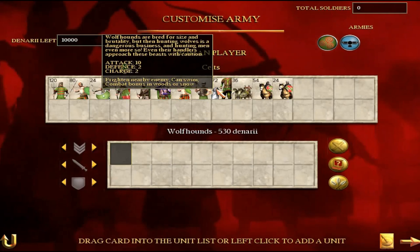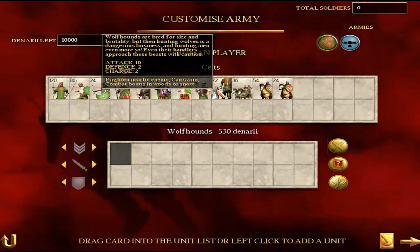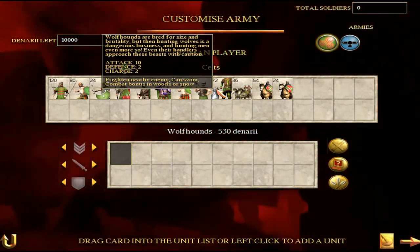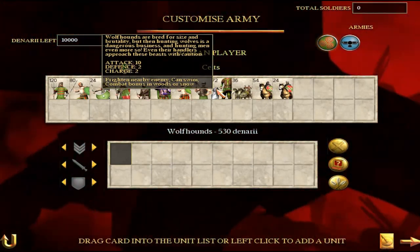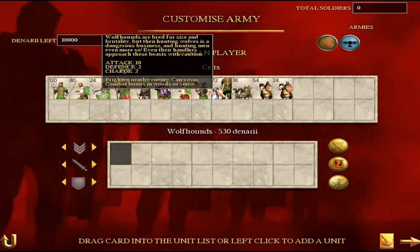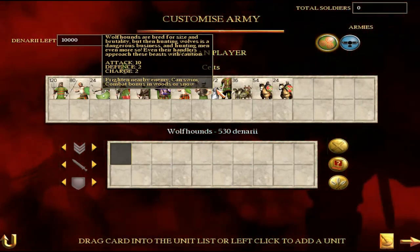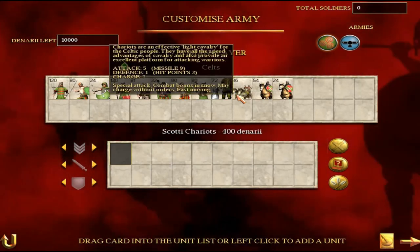Then we have Wolfhounds. I don't tend to use dogs much in Rome Total War in the base game or in Barbarian Invasion. 10 attack, 2 defence — that's kind of the thing about dogs: they can be cool but they just get chopped down so easily. What I do quite like about them is if you just want a unit to chase off into the distance and keep an enemy unit busy for a while, the wolfhounds can be quite useful. But once you release them that's it — they're gone and you can't control them.